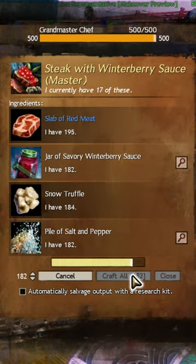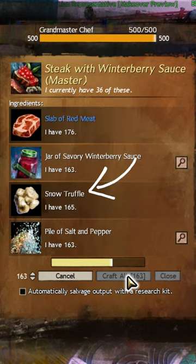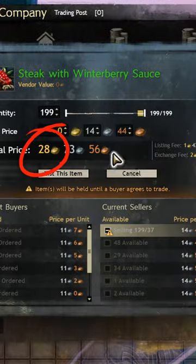And once that's done, it's time to combine the jars of winterberry sauce with the piles of salt and pepper, red meat, and snow truffles. All you need to do after is sell them on a trading post. And that's how...